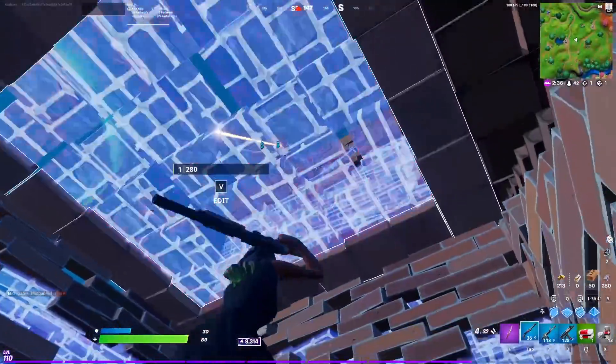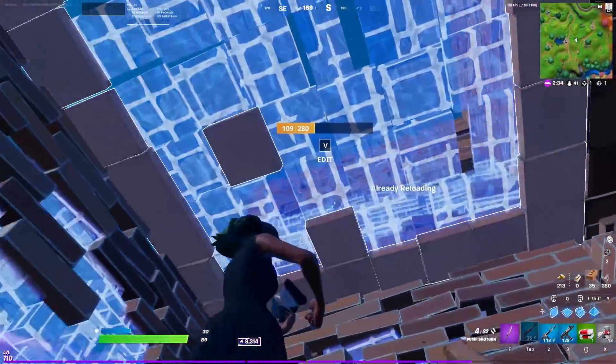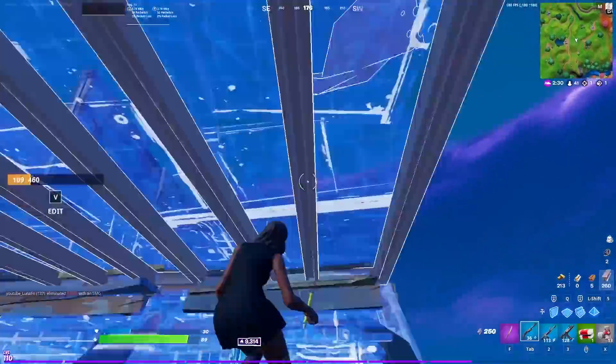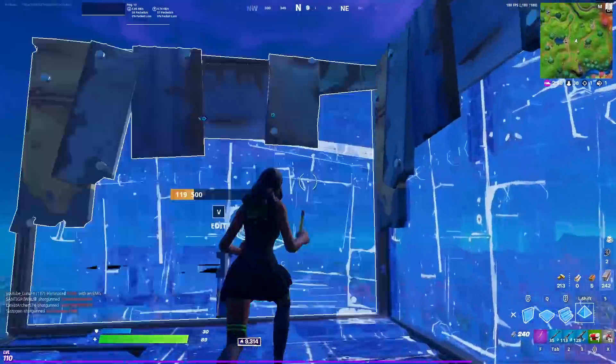This is what I call testing the waters and seeing how antsy the other player is. If you can get two swings on someone's wall, that probably means this guy is playing really passive. A lot of times the second you swing on a wall, you're going to have that guy open up and try and take a shot on you.